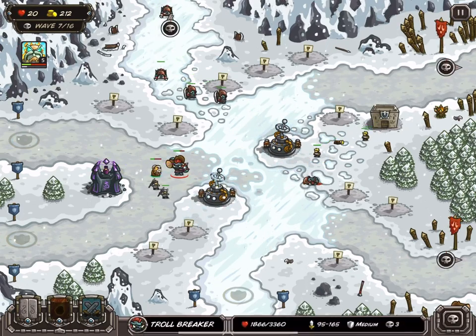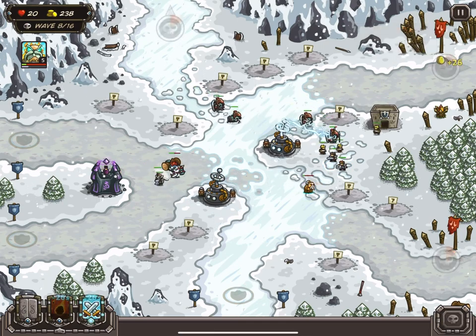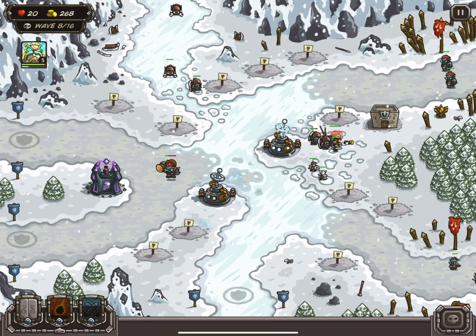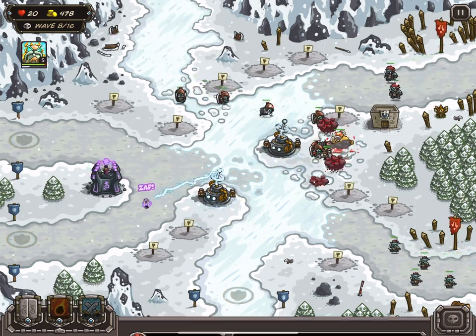Some attacks spread their damage over a short period of time without counting as damage over time effects. These include the Arcane Wizard's beam, the Tesla's lightning bolt, Thor's Mjolnir, Nivis's ranged attack, and the lightning from the Sorcerer's Stones in Origins.